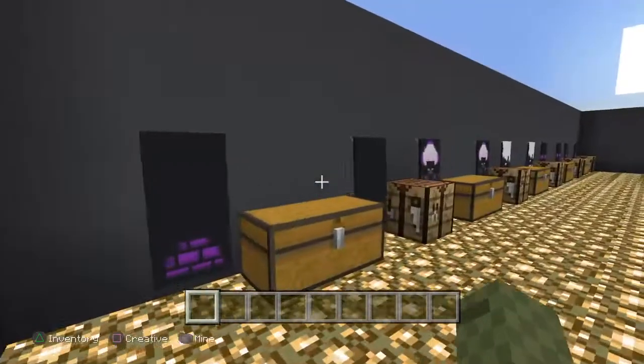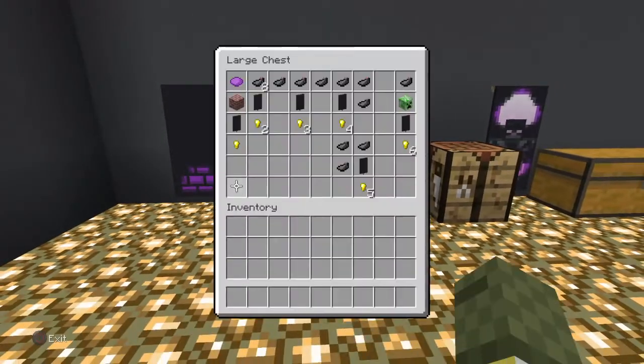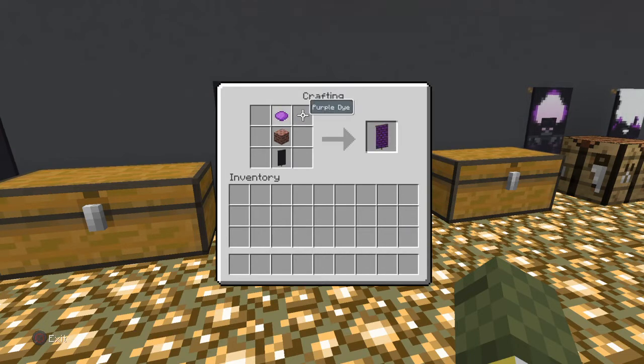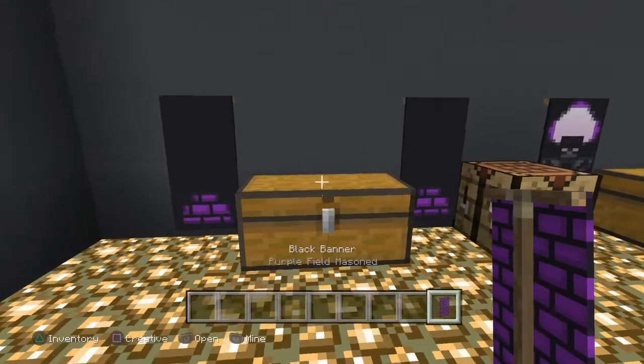10 banners that I think are really cool. First one: the Dragon Egg. It's pretty self-explanatory. You need a black banner, some bricks, and purple dye. Put it in the crafting table like this and you get it to look like that.